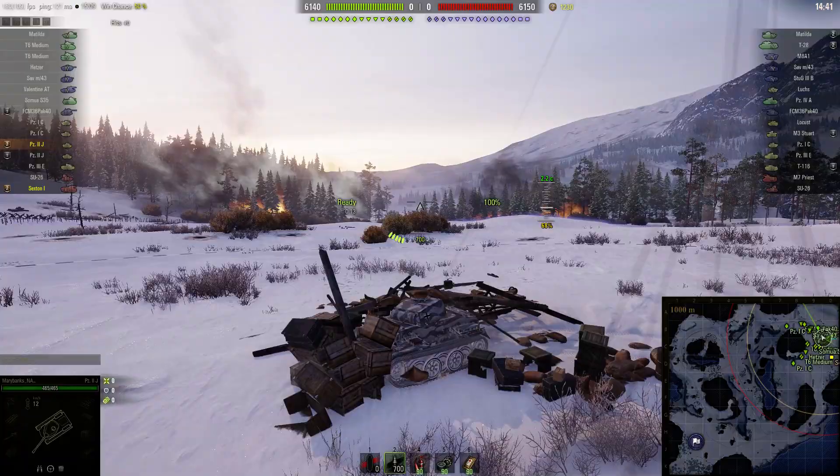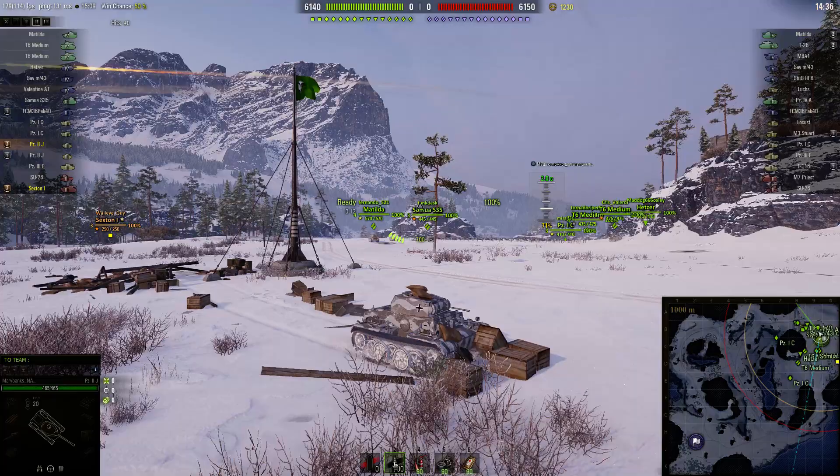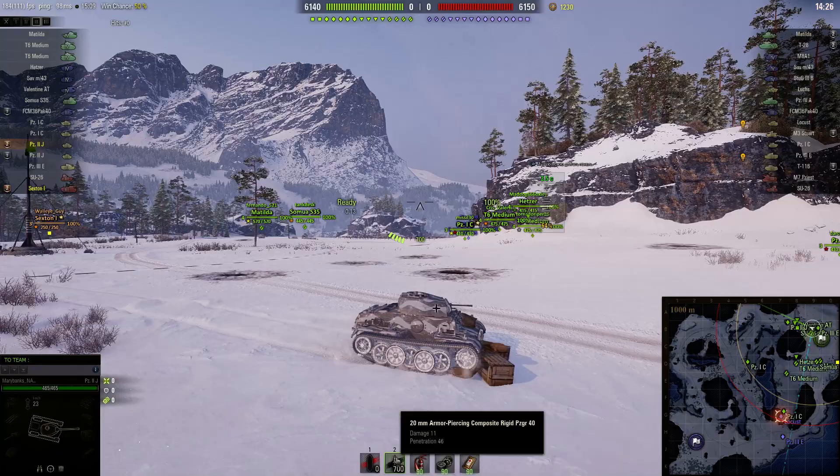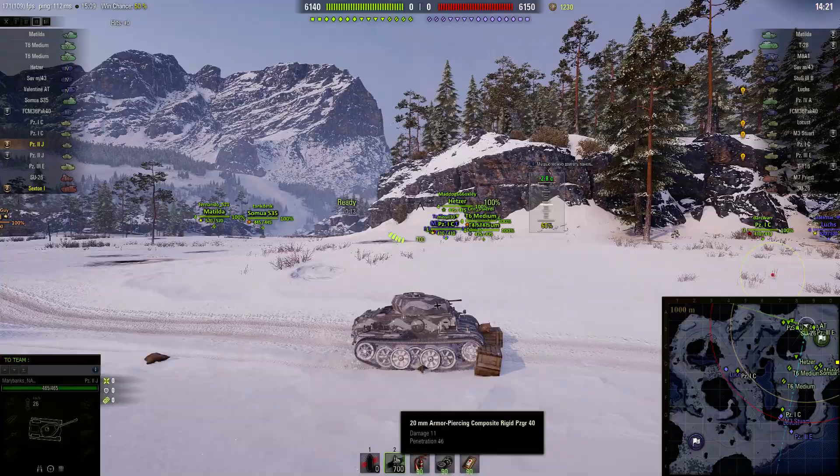The Panzer II J has a troll cannon which is capable, with APCR, of penetrating quite a lot of enemy armour — it'll go through 46mm. At Tier 3, there are not a lot of enemy tanks that have that much armour, except maybe another Panzer II J. This tank has 50mm of armour, front, back, and sides.